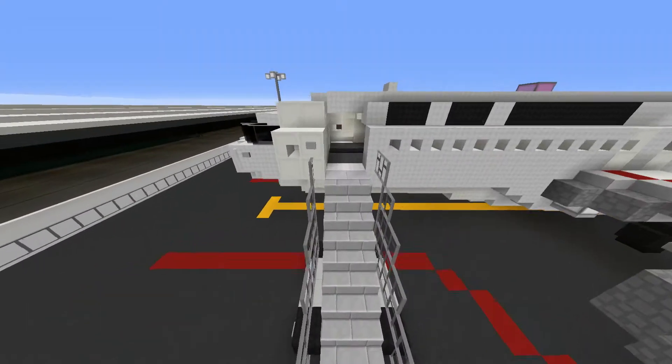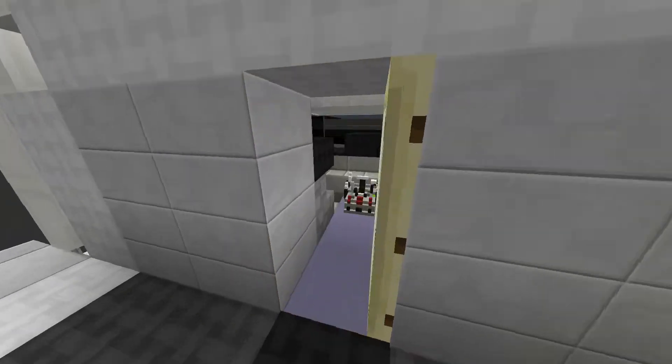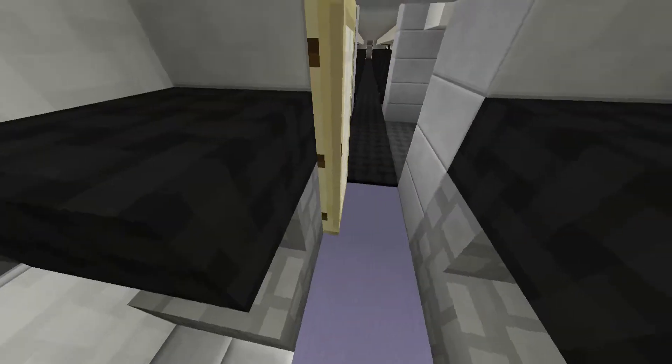Going up the aircraft stairs and into the interior — there's supposed to be some galleys here but I forgot to put those in. Here you've got the cockpit with the sticks, throttle quadrant in the middle, EPU, and all the other instruments.